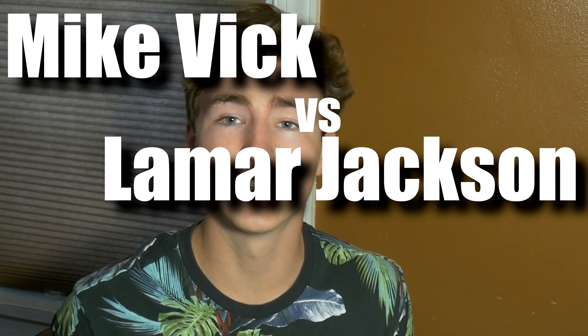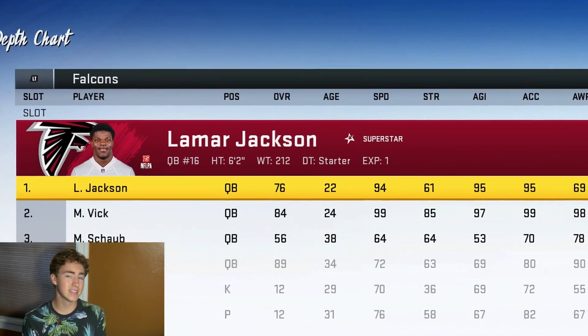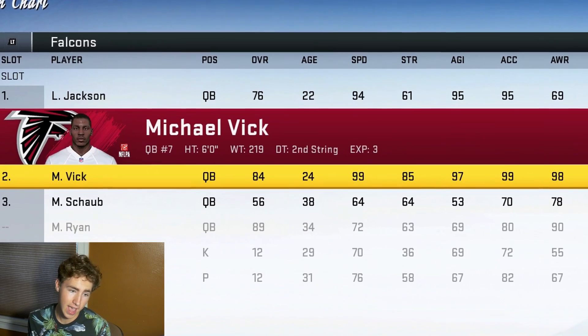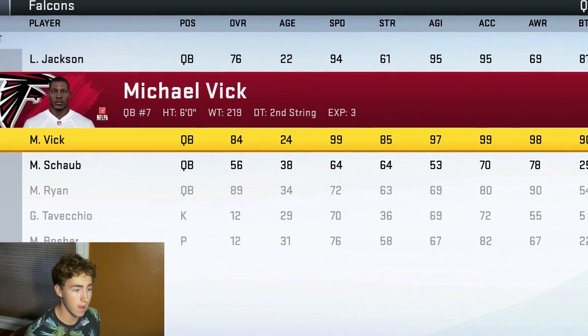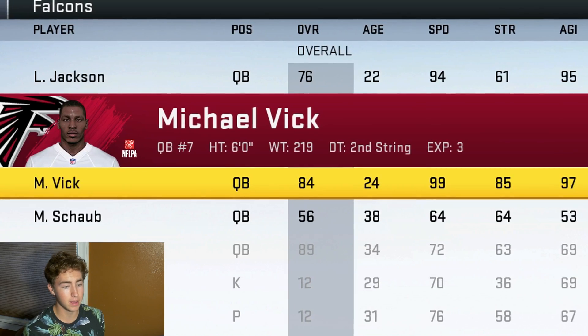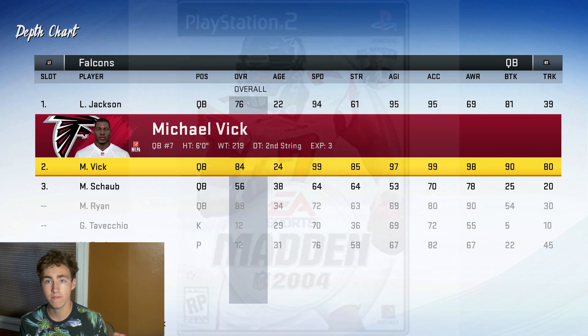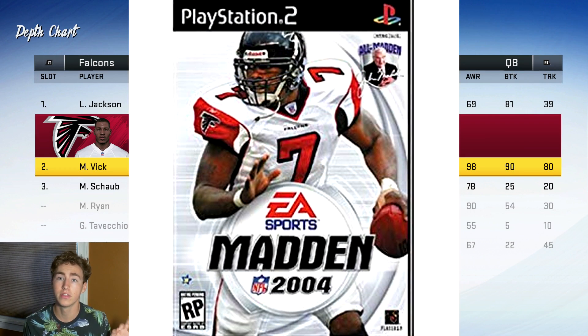Hey guys, it's EZ27 here and today I'm bringing back a brand new Madden 20 challenge. Today we are doing Mike Vick vs. Lamar Jackson — who can get a 99-yard scramble first. As you guys can see, I have Lamar Jackson and Michael Vick both on the Falcons. Michael Vick isn't in the game, so this Michael Vick is recreated from the 2004 video game where he was on the cover.